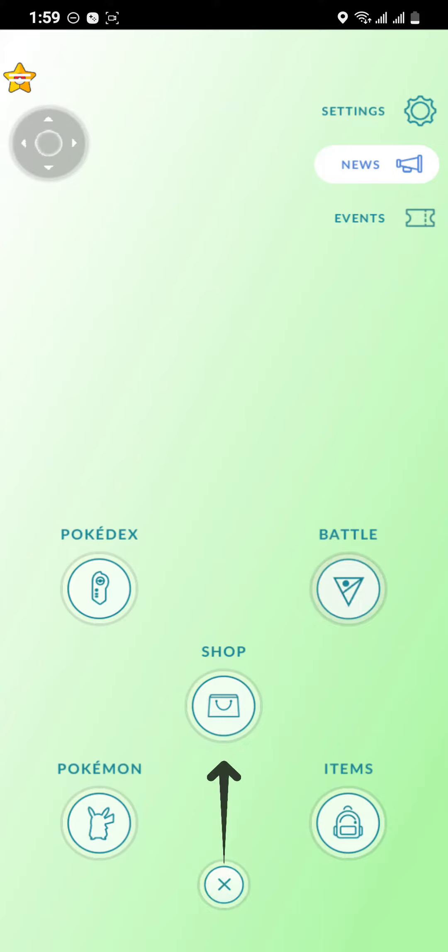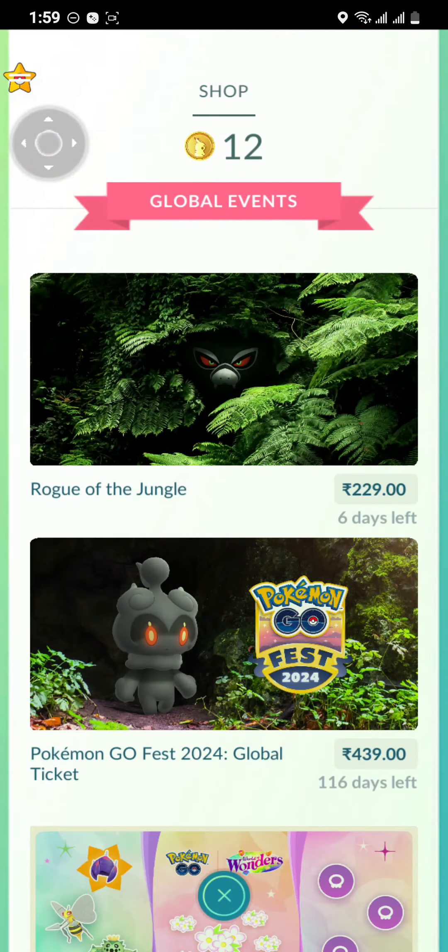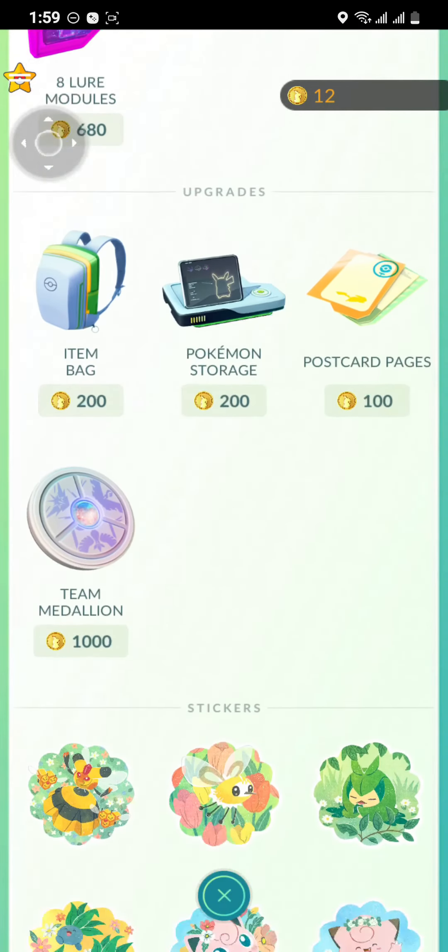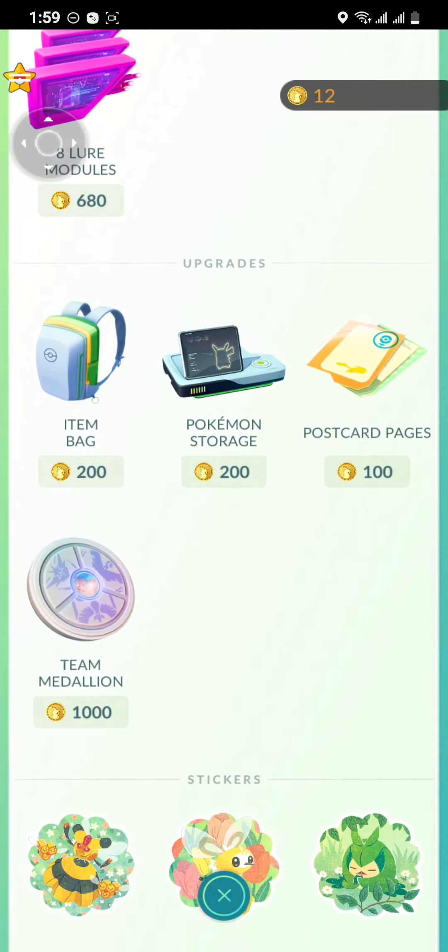As you click it, go for the option Shop, and as you do that, just scroll down where you can see the Team Medallion right here on this page, and as you see it, just click it.